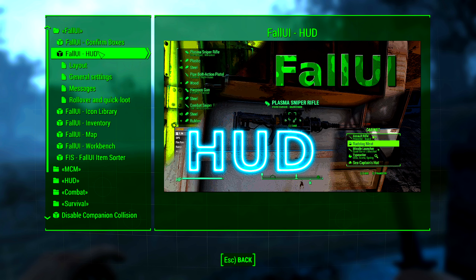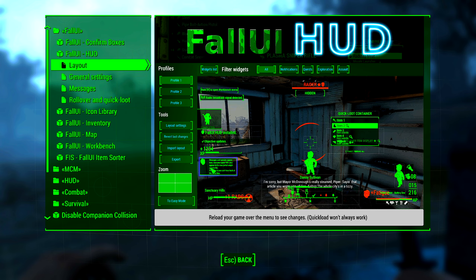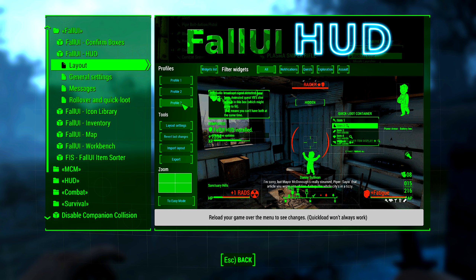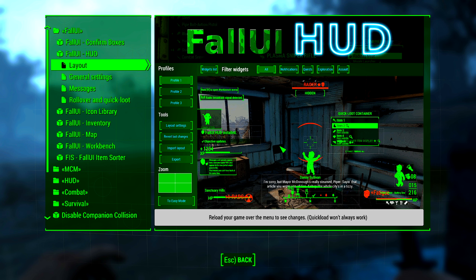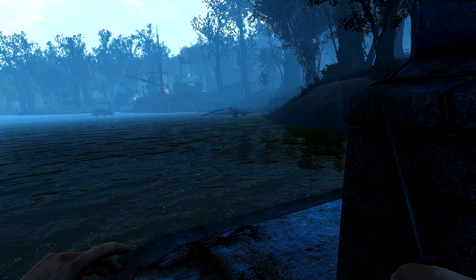Fall UI. So these are the default HUDs. I can't spot that big of a difference with it. Kind of like that more than this. We can customize this — if you guys actually have any cool UI HUDs, let me know. I can download them and import the layout. We're going to quick save again now that we have new settings.